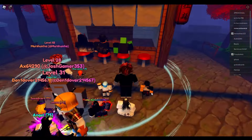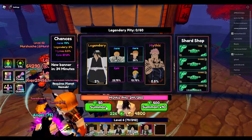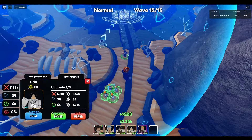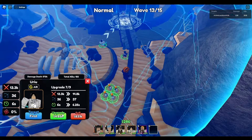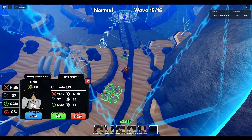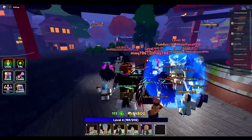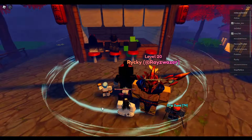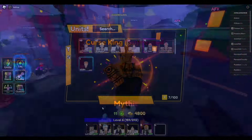I was about to reach pity for a mythic and Sakuna was in the banner, which I really wanted because he's a very OP unit. I was like two summons away so I just did a quick story mode to get the extra gems. I came back, spun, and got Sakuna. I wasn't that excited because it was pity so I was 100% going to get it, but it was still nice.